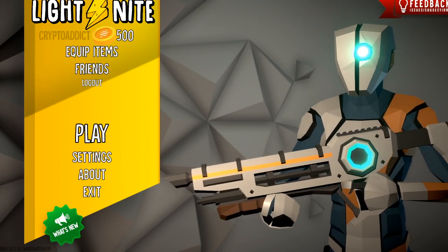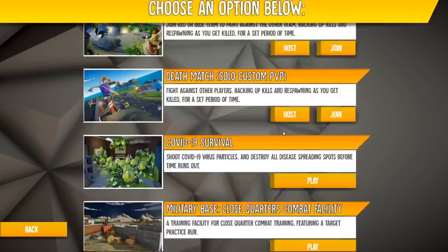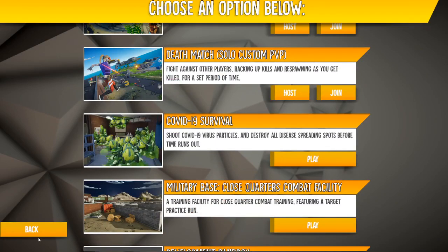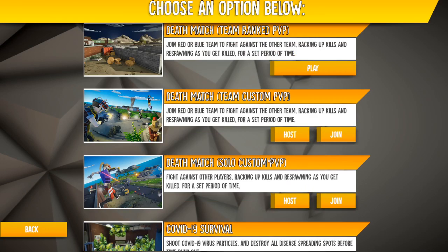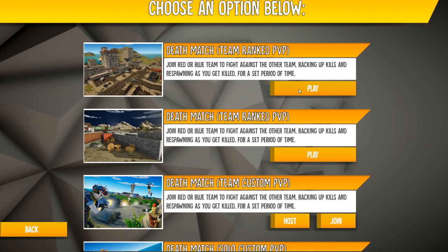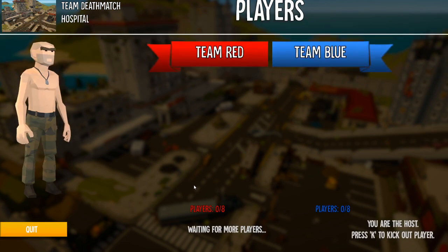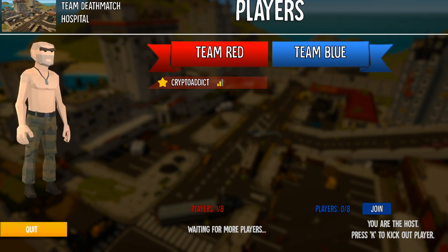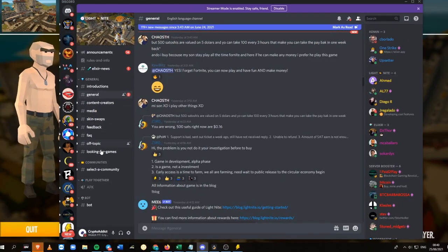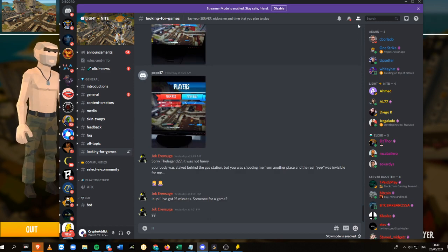We'll quit here. For you to get a reward, I think you need to play with a friend on this part — I'm not that sure. You will get Satoshis here, it will be credited. You can also play other game modes like Death Match, but you need to wait for other people. If there are no players, just go to their Discord to find people looking for games.